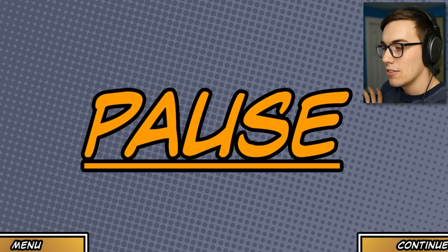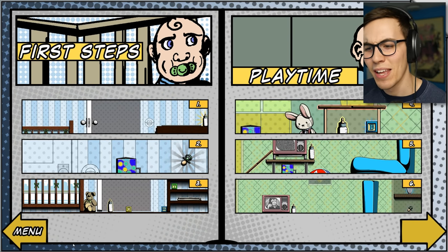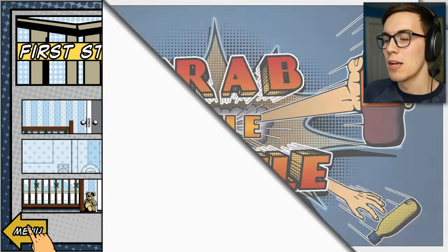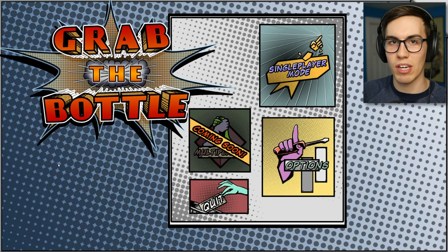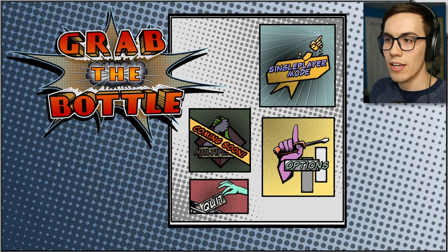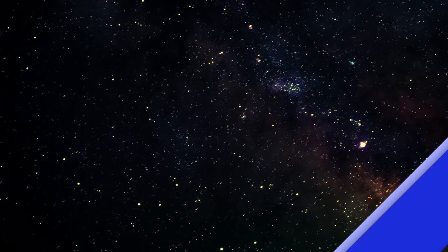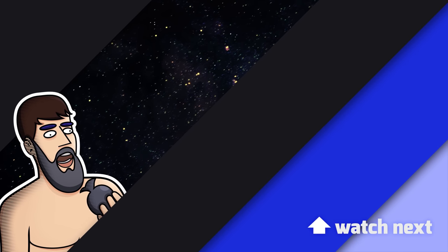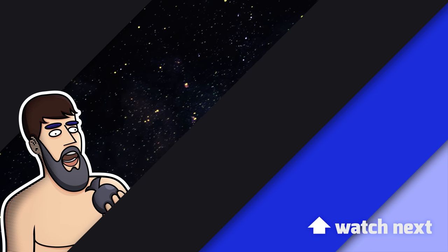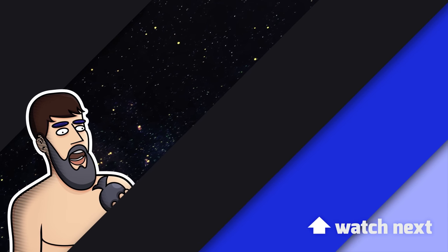So this is Grab the Bottle! Back to the main menu. I've got an ultra-wide monitor so sometimes games don't really like that and this one acts kind of weird. This is a good place to end a video at the main menu. You start off as a little baby with long stretchy arms who grabs bottles of milk, and then you become a little boy with long stretchy arms who grabs bottles of cola, and then you get diabetes. The end. We'll see you next time.